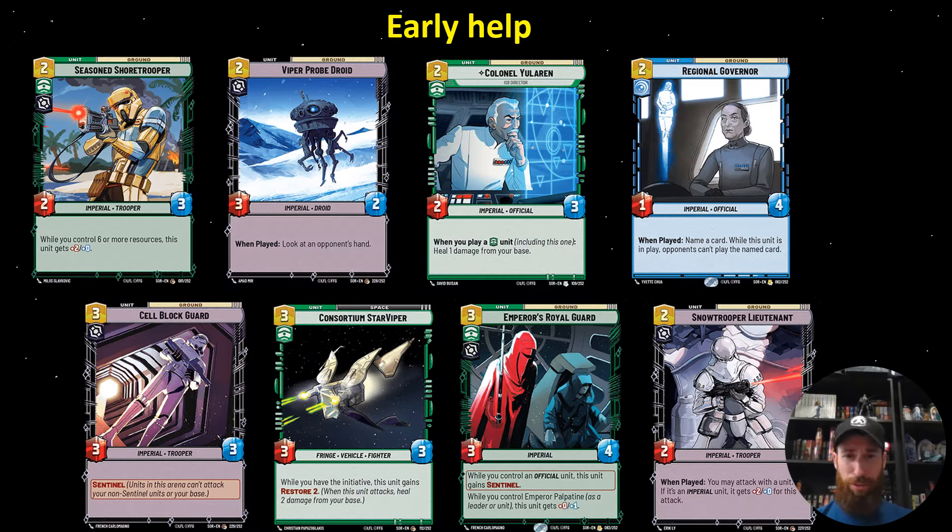So beyond those 21 cards, you're going to see quite a few more cards, and I'll split them into three categories: early, middle, and late game cards. Seasoned Shore Trooper is kind of both — it's a 2-3 to start, but later in the game it can be a 4-3, which can help close out games.